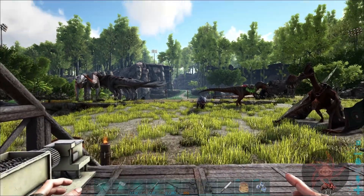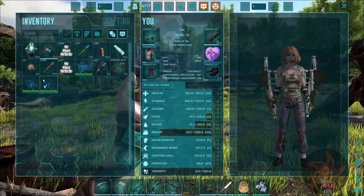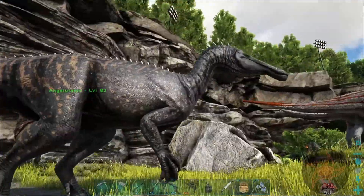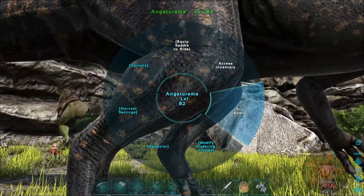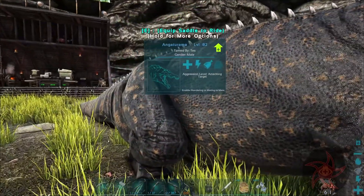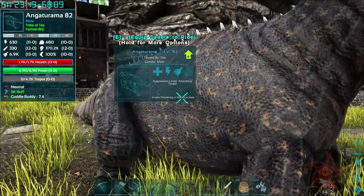Hey, welcome back everybody. Sign here again with another episode of my AC2 playthrough here on ARK. We're still on the island, and one thing I managed to tame up between episodes was an Angoturama. I think I've got all the Spinosaurids now — at least one of each. Let's sit down and look at you — a tiny little eye on you.